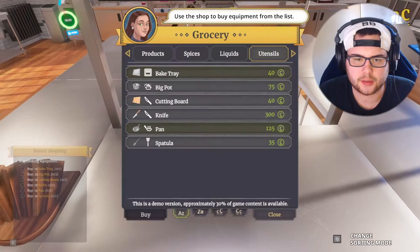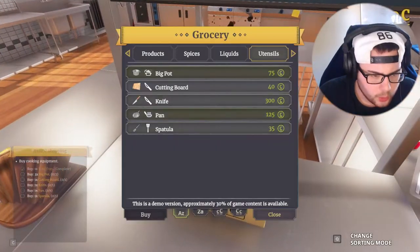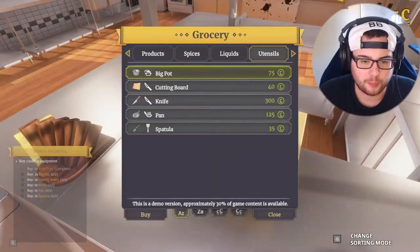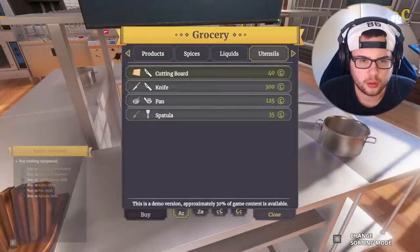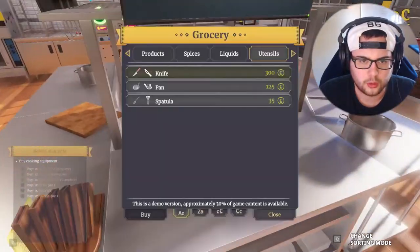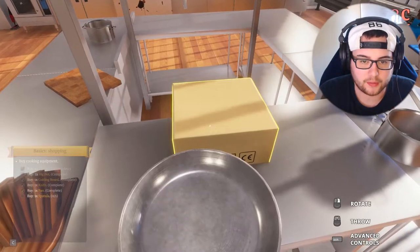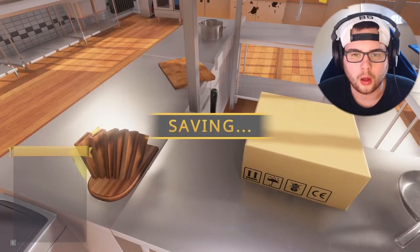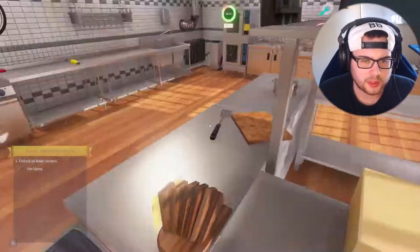Buy a baking tray — buy it, put it right there. We got to do a big pot — bada bing, two of these things. Go ahead and buy another one. A cutting board — sure, we'll buy that. A knife — put a knife down. A pan — yeah, that's what we need. And a spatula — bada bing. Don't be falling down that crack, I can't get you back. Use laptop, open recipes manager.